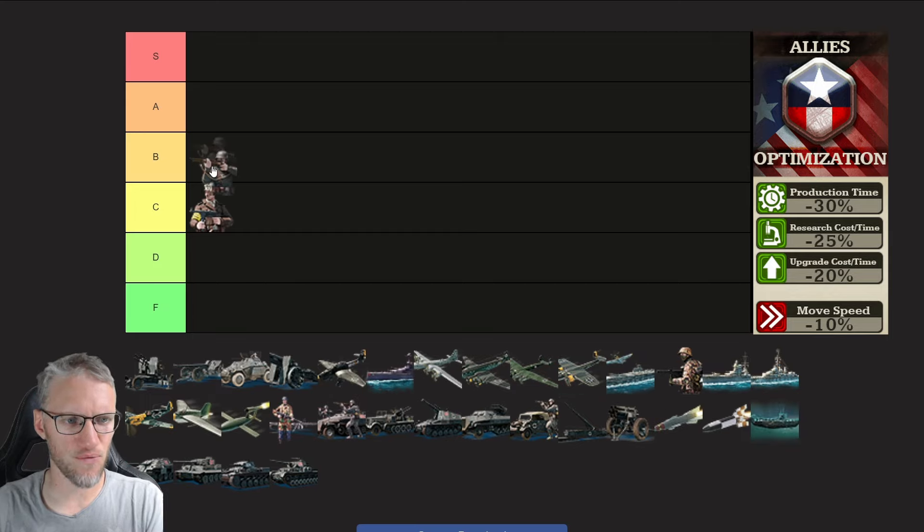Then we've got infantry, which I'm going to rank a B. They're very good units especially in the start of the game. Depending on the map type you start with about 15 of those. They have very good stats in defense and good terrain bonuses both in the forest and in the cities.